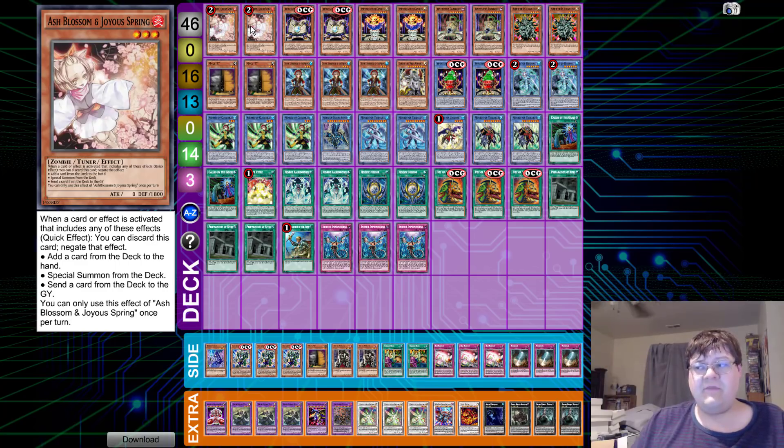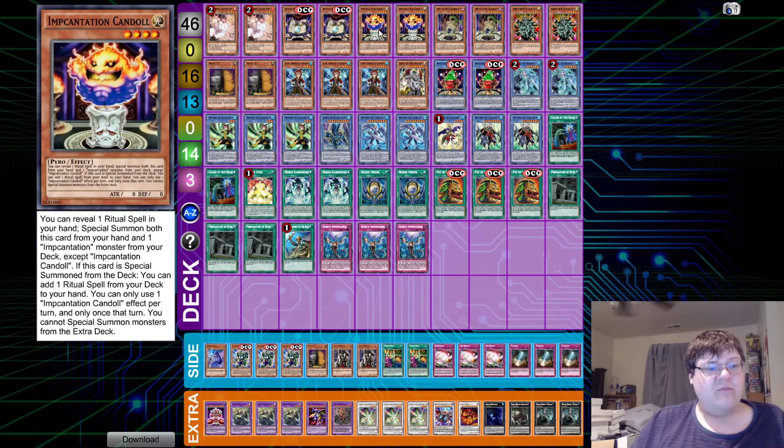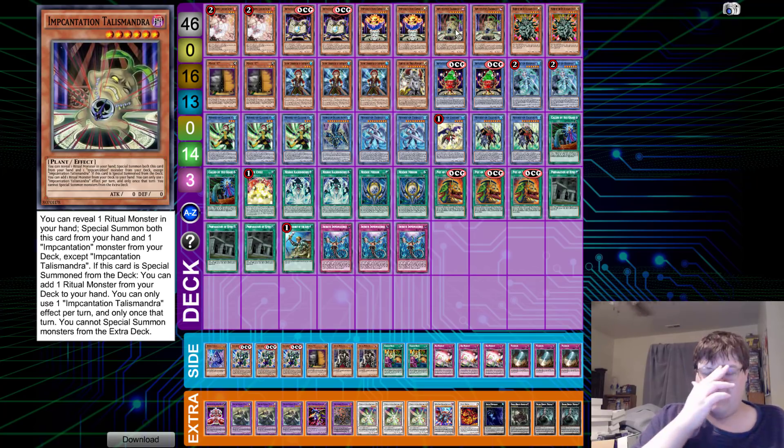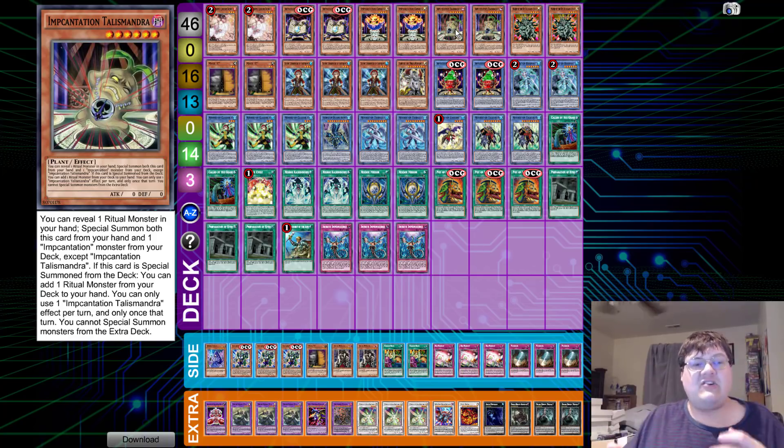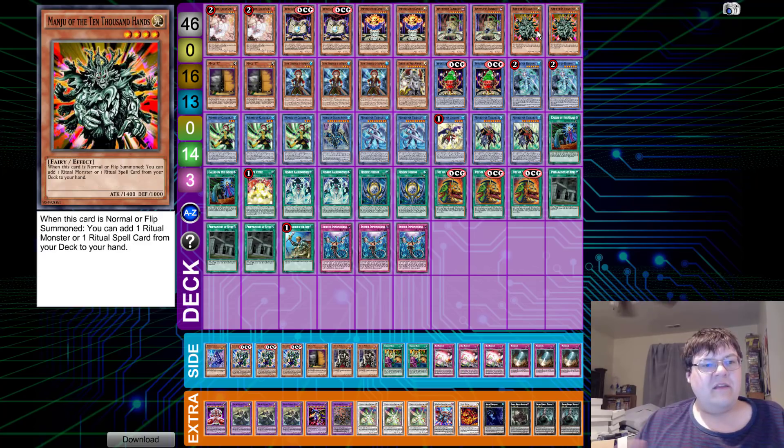So we have two copies of Ash Blossom, two copies of the Book — the Book allows you to choose this one that recurs, targeting a Ritual monster in your graveyard and adding it back to your hand. And then of course the two big searchers: this one adds a Ritual spell from your deck, this one adds a Ritual monster from your deck to your hand. All of which have special summon clauses. I can't actually believe they made these cards — they had to do something to make Ritual monsters better, and I think they did it a little too well. Now this deck is only playing two Manju, which feels a little awkward to me — I didn't think there would actually be a time where I'd only see two Manjus in a deck.